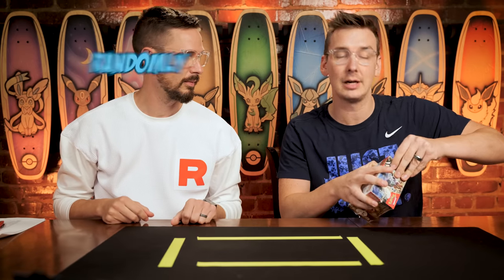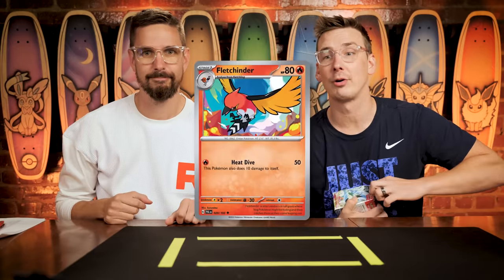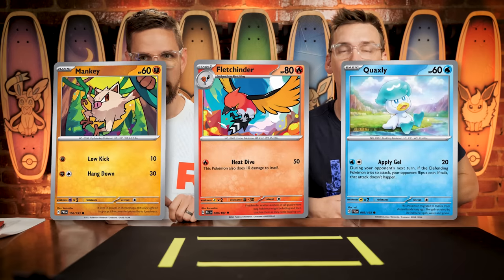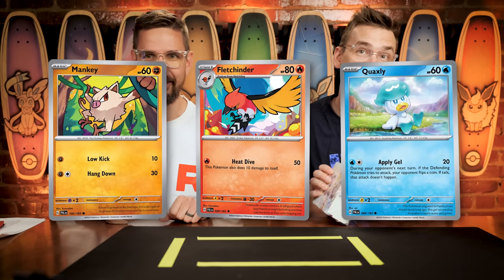While we do that, today's randomly chosen common chase cards are going to be Fletchender — Ben's least favorite Pokemon ever — Mankey — probably the best art in the whole set — and Quaxley, a starter. You could have chosen it, but Fuecoco was right there.